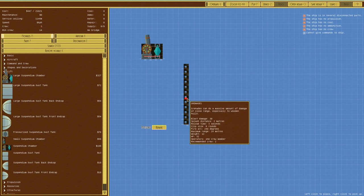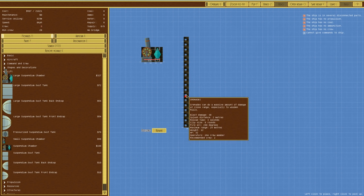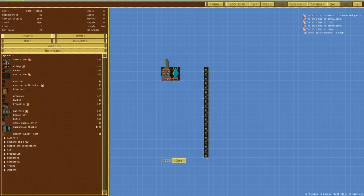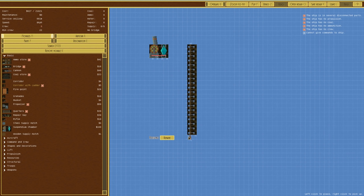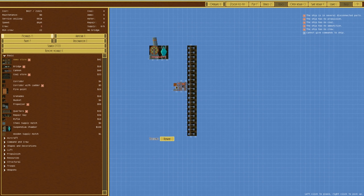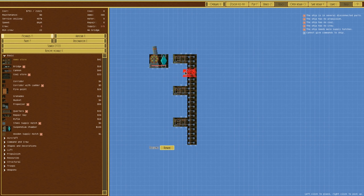Counting out the guns - twenty guns on the front. We want basic corridor with ladder going straight down, not using armored ones. We've got quarters, suspendium, coal. Going for ammo store. I want to curve it up a little bit - one two three four probably there, then go across, open and across and up. Something like that should be enough ammo for our needs.